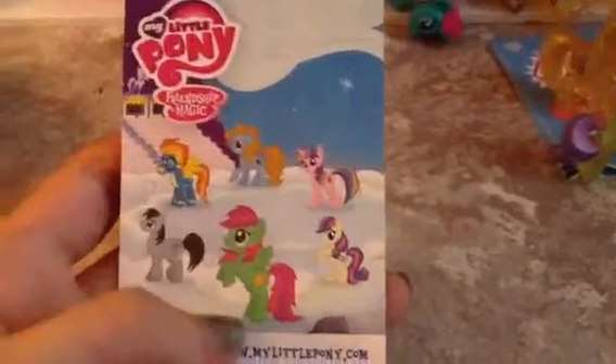And over here we have the other Wonderbolt blind bags. This is Banana Bliss, who loves to dance on the ground and in the air. The back has Spitfire, Berry Dreams I think, Holly Dash, Bon Bon — I call her Bon Bon, Sweetie Drops — Banana Bliss, and Lucky Clover. And here she is, who also has a different eye shape. I believe she has the Pinkie Pie eye shape.